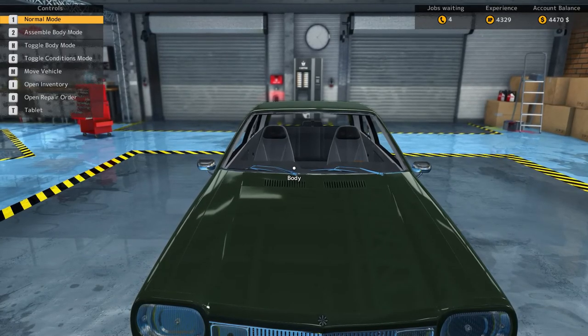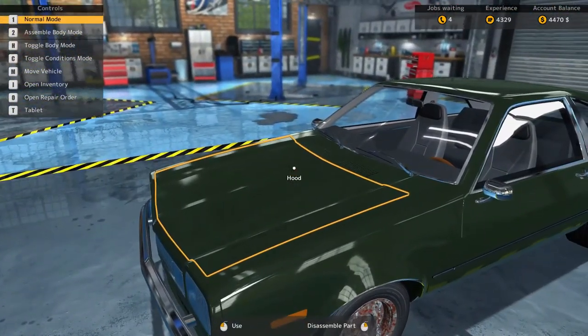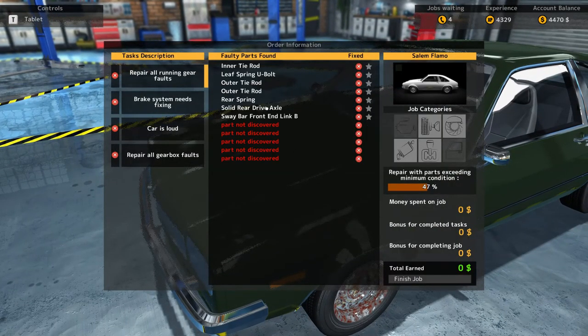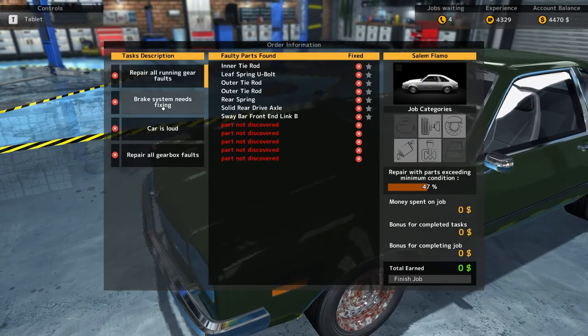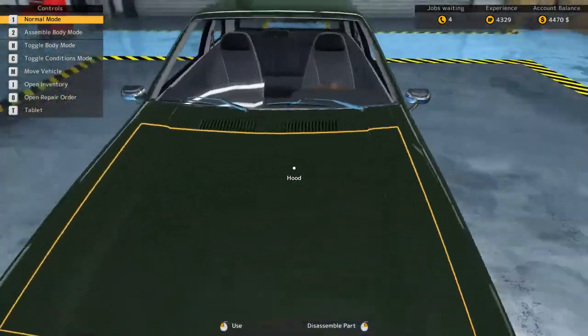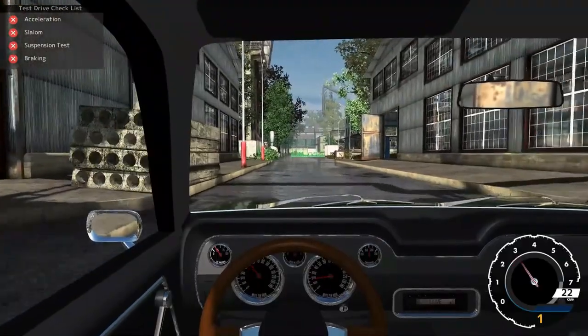Hello everyone, it's Randy here again — another episode of Car Mechanic Simulator 2015. I've got an interesting job with a pretty good list of parts that need replacing. I've actually discovered some of them already. The car came with no parts discovered, so we had to discover everything. First things first, let's do a test and run the path test to figure out what's wrong.